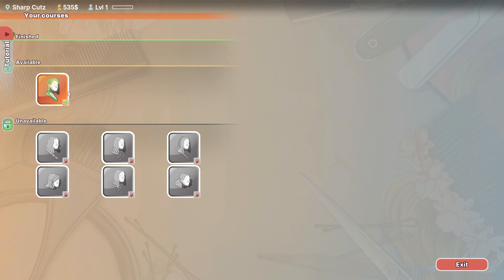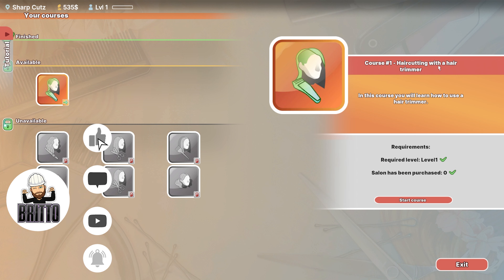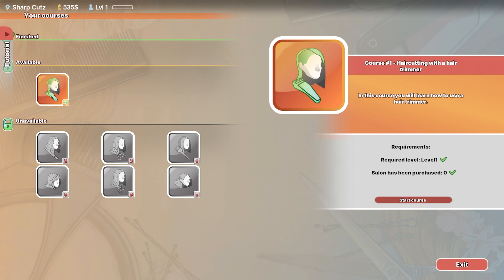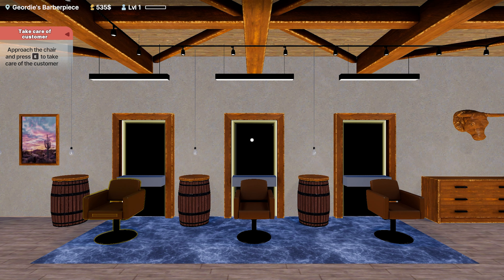Let's go into hairdressing courses. The available course is hair cutting with a hair trimmer. In this course you'll learn how to use a hair trimmer. Requirement: level one, salon has been purchased — zero. Start course. We did actually purchase this salon as well. So yeah, let's get this course done and then we'll hopefully try and schedule some customers for tomorrow and see how we go.